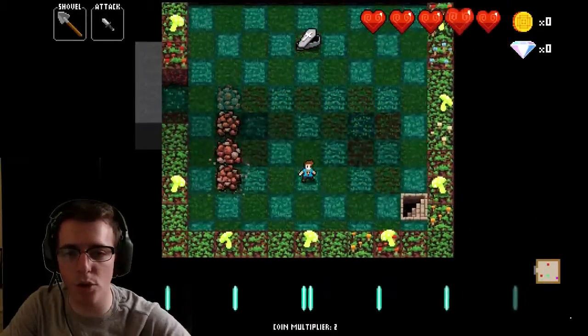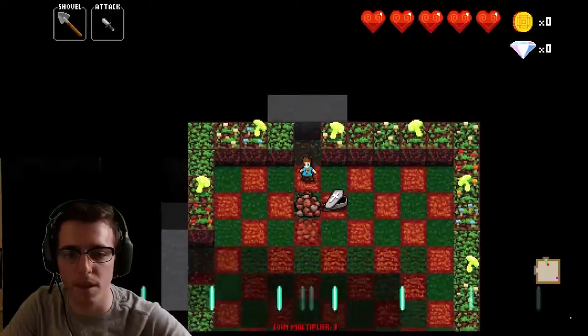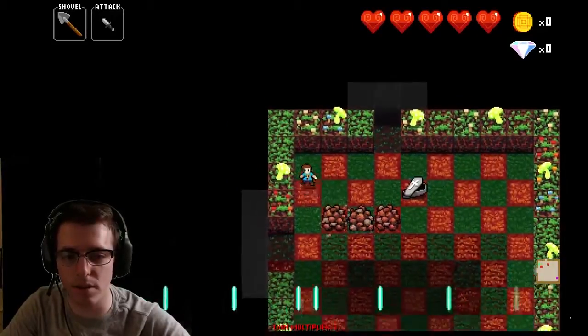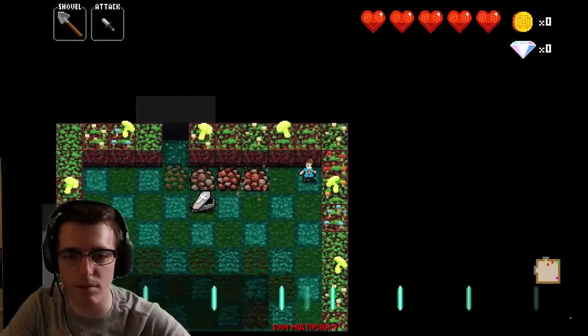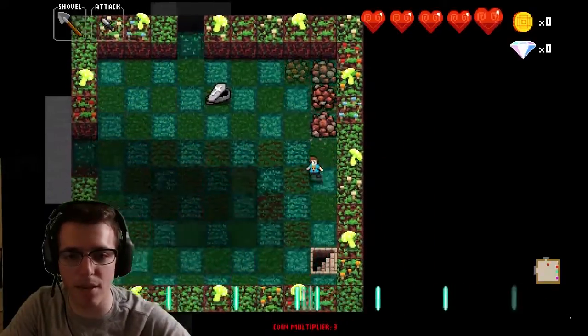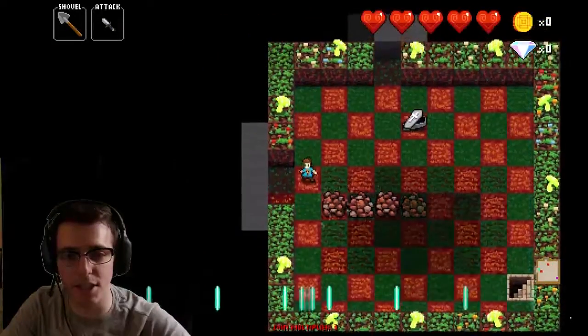These guys troll you in various ways. There's a few things they can do to really screw you over. They take out things on the floor — so they'll take out trapdoors if you're in speedrun mode. They'll take out any kind of trap: bounce traps, any of those sorts of things. They take them out. So you want to be paying careful attention to that.